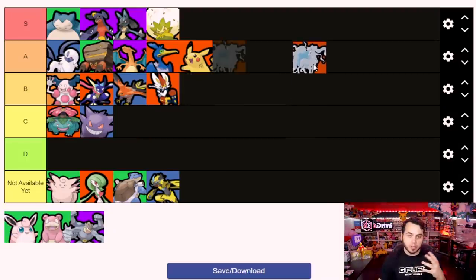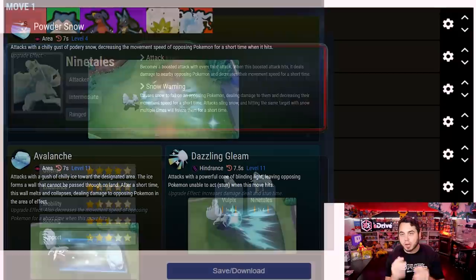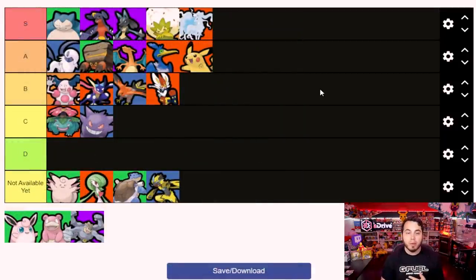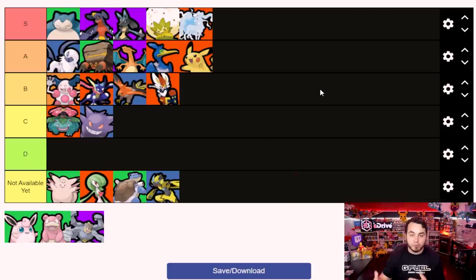Ninetales is one of those characters that can do so many different things. It can set up walls with Avalanche for crowd control, and it's got a unique normal attack in Powder Snow that hits multiple enemies at once - so unlike something like Greninja chucking single-target bubbles, Ninetales hits multiple targets. It can support the team with Aurora Veil, deal massive damage with Blizzard, slow things down, and be incredibly disruptive. Of the Pokemon I played against that were very annoying, Ninetales was ranking at the top. I look for this Pokemon to really stand out in this game.